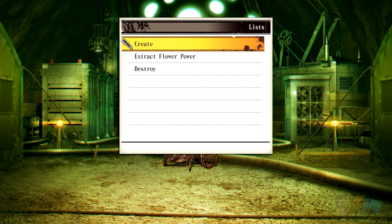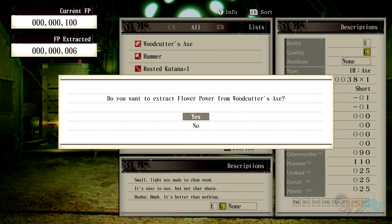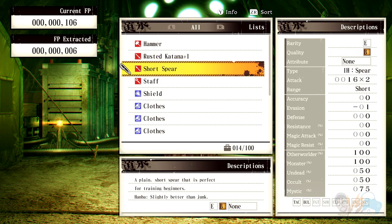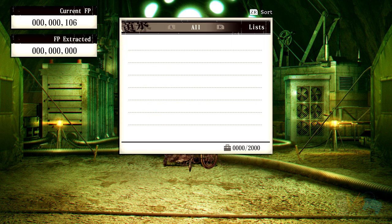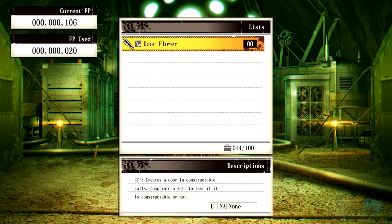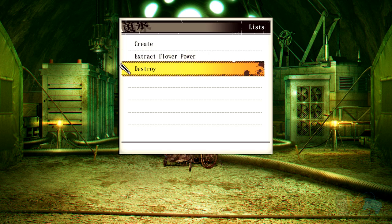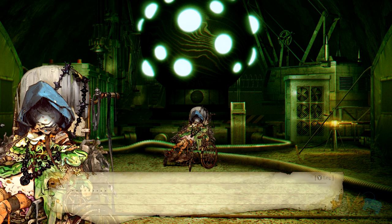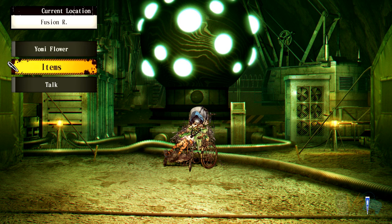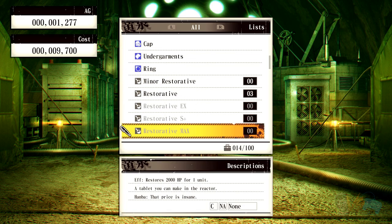Let's try this out. Extract from my inventory — you can have this woodcutter's flower. The top left shows how much it gives you. Create — door flower creates 20. Destroy district 99 — what the hell does that mean? I don't want to click it. Create — I can make anything. Is everything unlocked here?